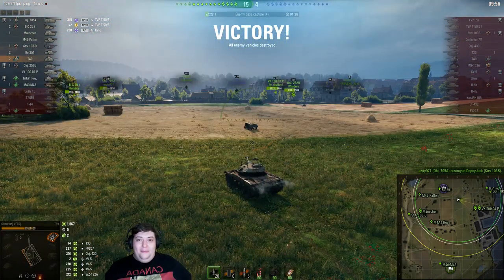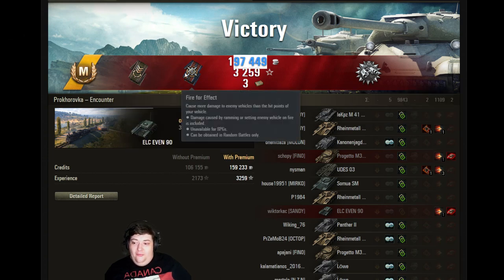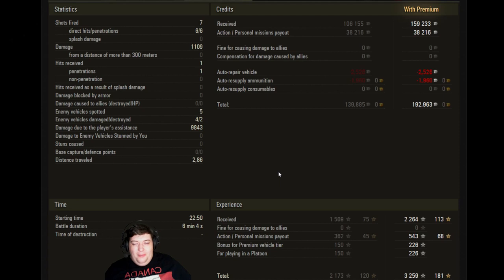If you guys like this style, tell me in the comments because I can do more of these. In his ELC EVEN 90, Beraz managed to pick up almost 200k in credits — patrol duty, ace tanker, spotter, fire for effect, and some bonds. Look at what the rest of the team did compared to him — 1,500 base experience is just insane. And then nearly 11,000 combined damage — I haven't seen spotting damage that high in a long time.